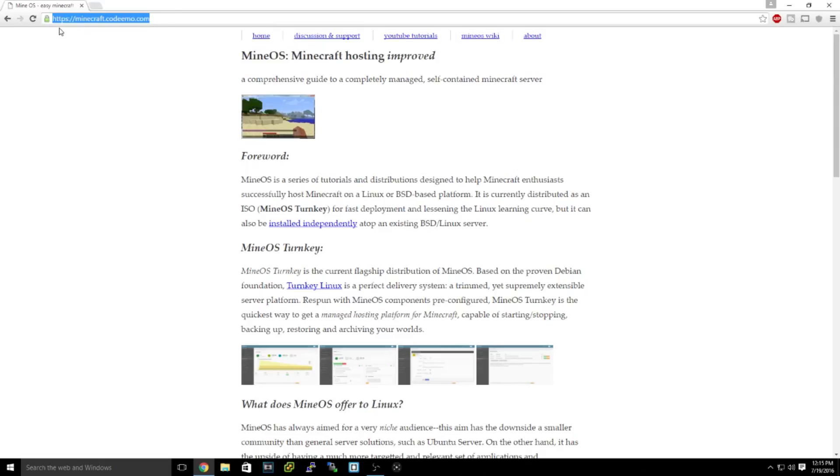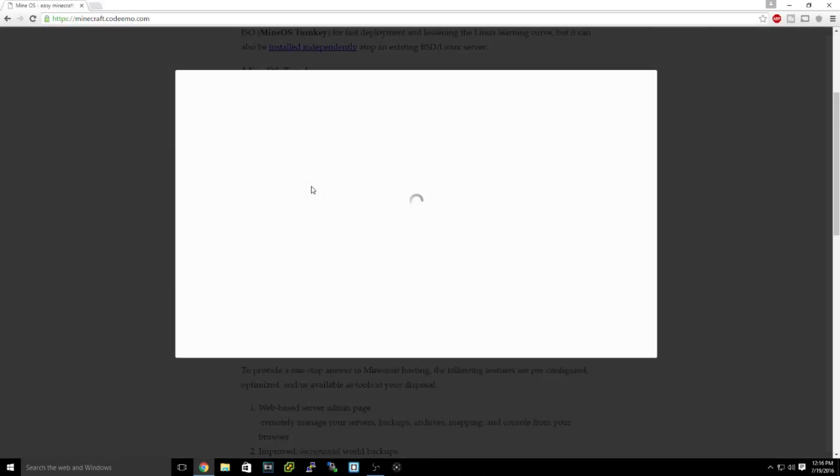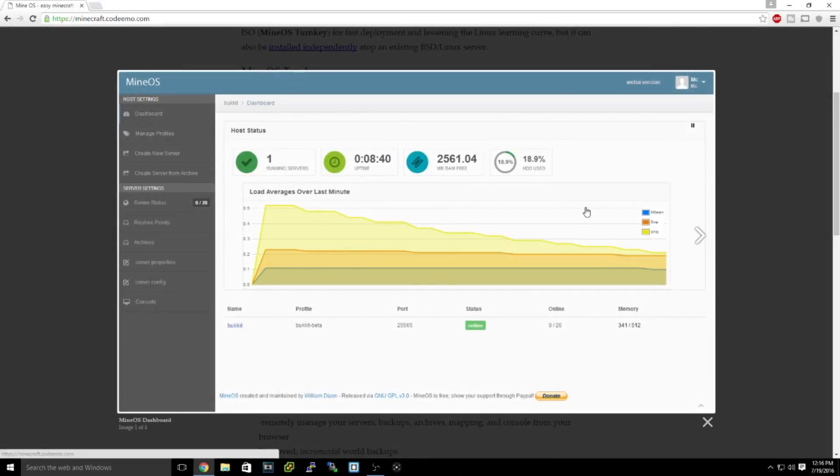You're going to want to go to minecraft.codemo.com — this is MineOS, Minecraft hosting improved. What's cool about this operating system is you install it on a dedicated machine and get an online interface accessible from any computer in your house. You can add as many servers as you want — modded, vanilla, anything — and see your uptime, RAM usage, and active users. There's no command line interface at all.